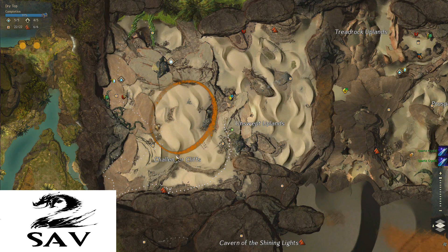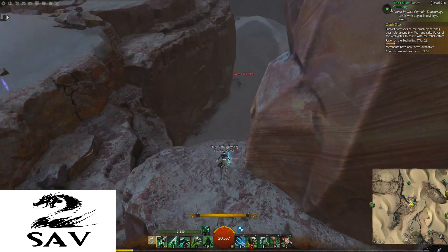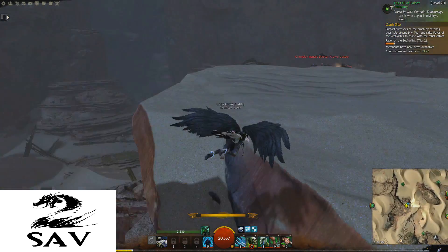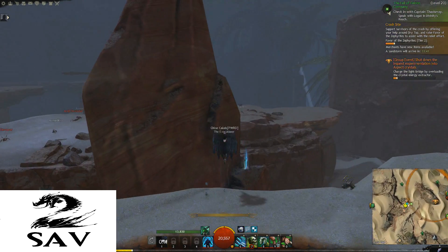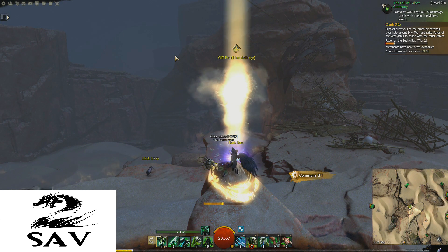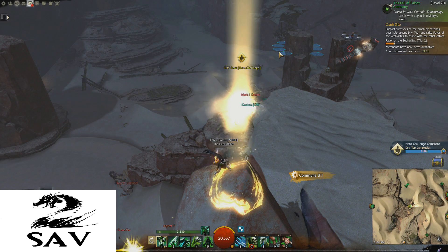I'm now in the Challenger Cliffs, the fourth section of the map, and you can see the hero challenge right up there — this is actually the last thing I need for map completion of this map. You jump into these orbs and can glide now, which made this a lot easier. Before gliding was in the game it was a little more challenging. As you can see, I'm still screwing it up a bit even now.